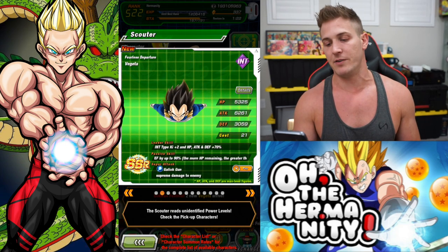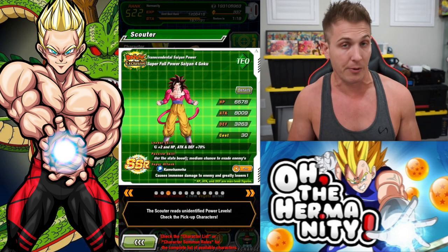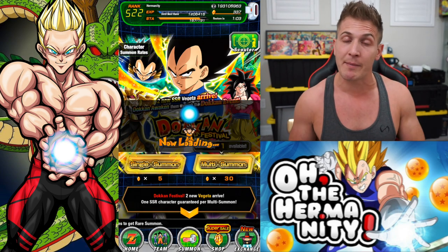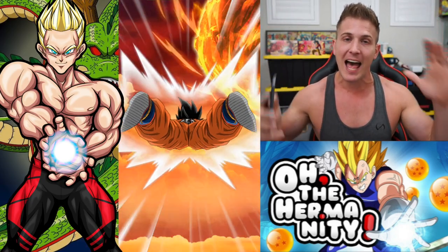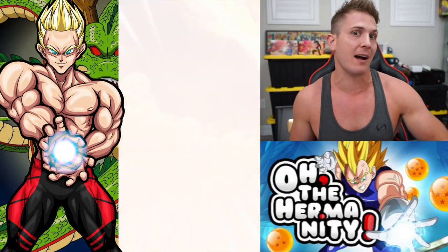Obviously we want transforming Vegeta — this cat's an absolute beast. Obviously we want INT Vegeta because why not, and then I have yet to pull this Goku. I went hard for full power Goku so it would be so nice to get all three, especially this one. So let's just jump right in — we got 337 stones. Let's see how they fare. If you guys want to summon with me and take advantage of that spirit bomb luck, whip out your phone, hands in the air, but you have to comment hashtag spirit bomb luck below or else it doesn't work.